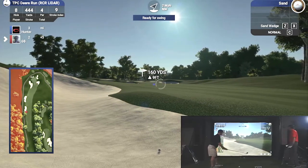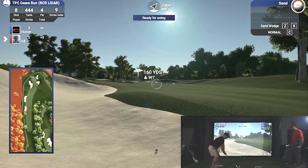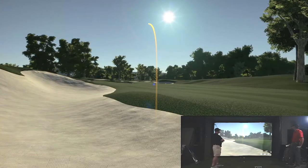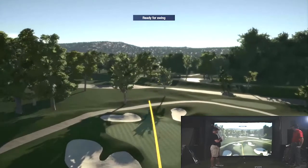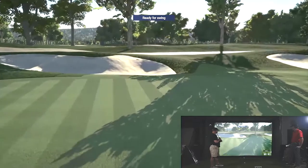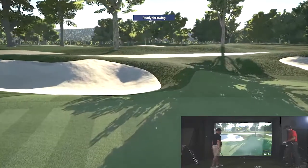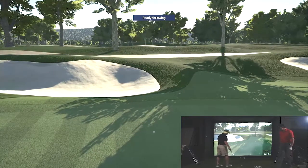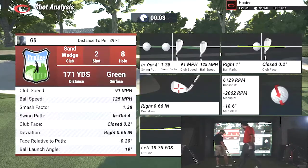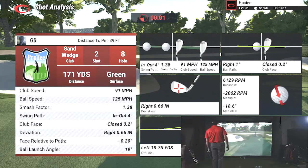So stock 8-iron, guys. He's 6 feet away. 160, uphill 9, out of the bunker. Plushed it. A little too much hook. Hammered it. Absolutely hammered it. They're releasing off this green pretty hard. Yeah, that's going to be a fun 40-foot putt. 125 ball speed. I hit that good, huh? You struck that one pretty good.